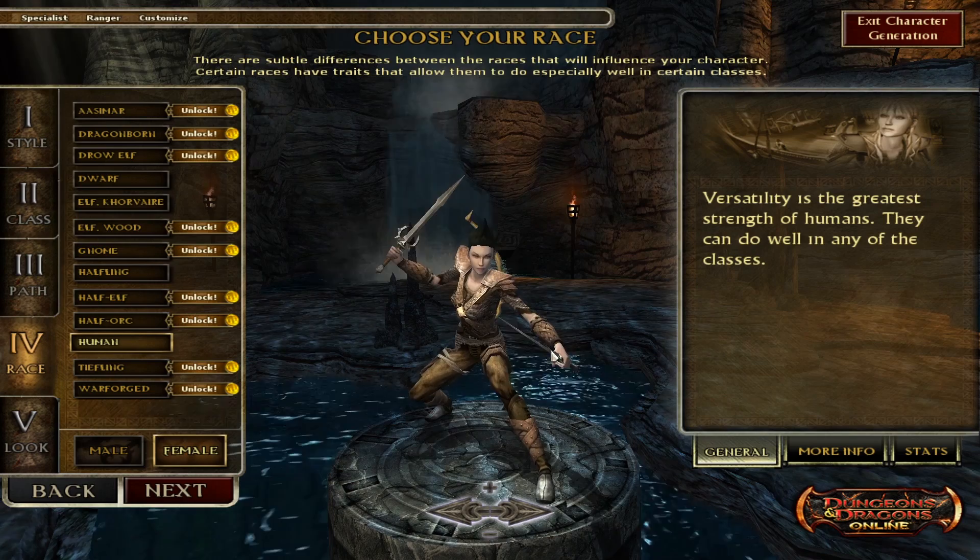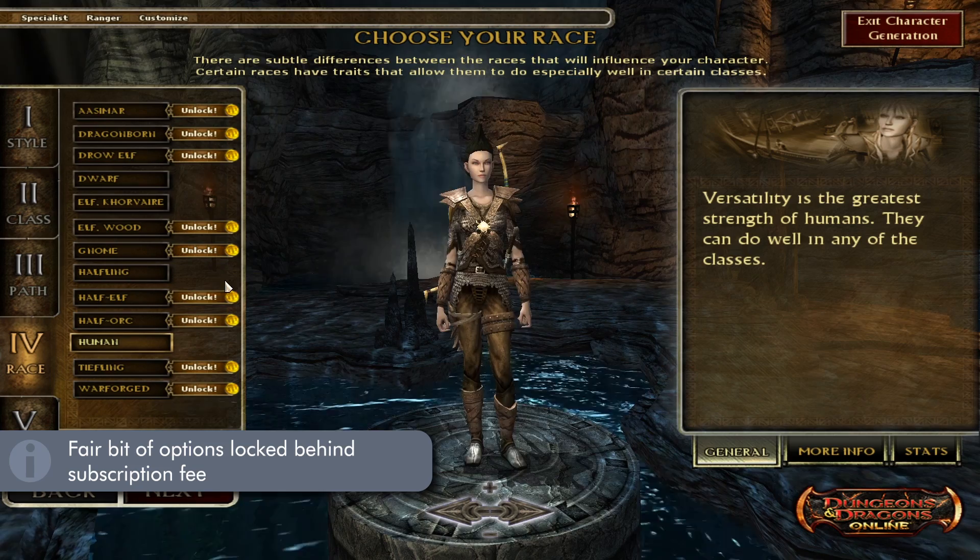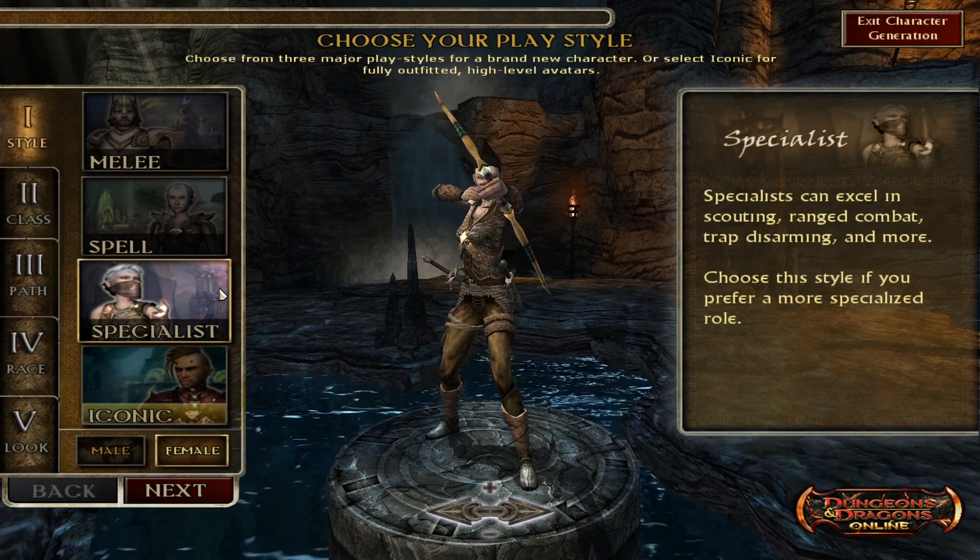The first thing I want to acknowledge is that although this is a free-to-play game, there is a fair bit of content locked behind a subscription. So if there is a race or class or anything else that has a little button that says 'unlock' next to it, it usually means that option is locked behind the subscription fee.